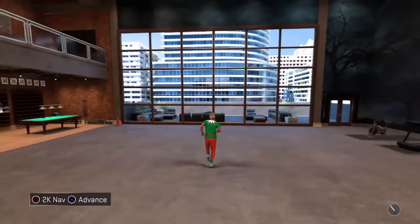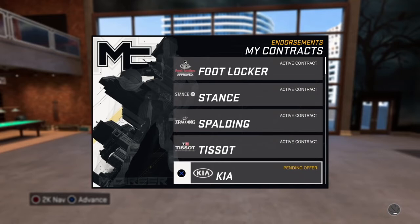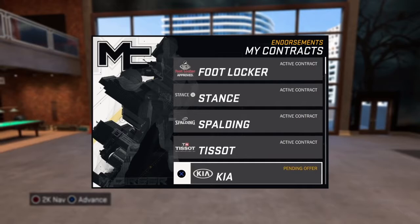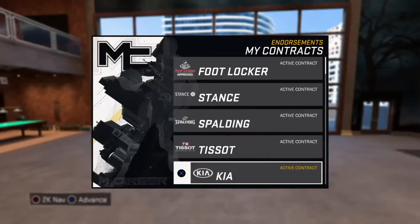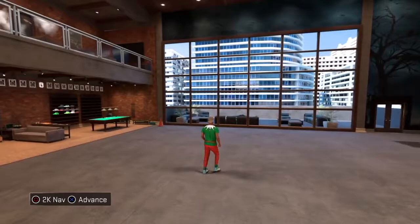Go to a My Career player that you have contracts with. Go to endorsement contracts. You can see mine are all active contracts — Jordan is expensive, Footlocker is expensive, Mountain Dew is expensive. You want high-paying companies to have contracts with. Make sure you activate them all as active contracts. If they're pending offers, just accept them right away. If you don't have any endorsement contracts, you'll need to play at least five My Career games to unlock them.